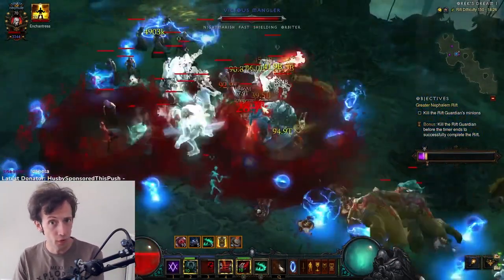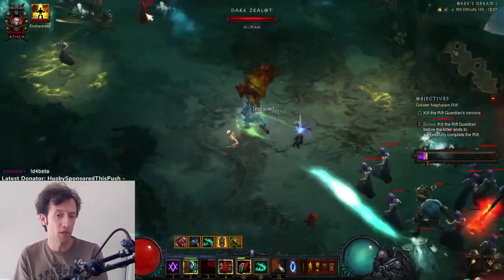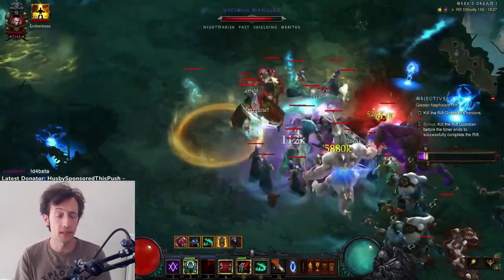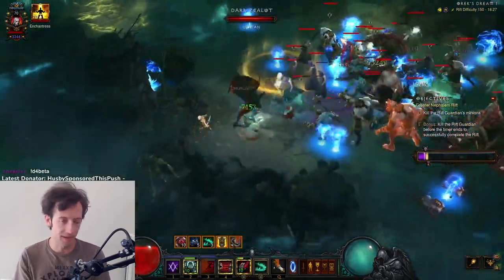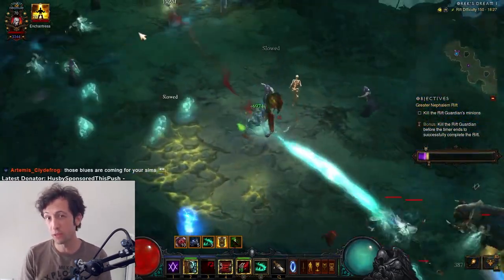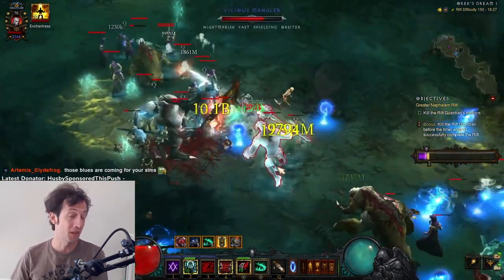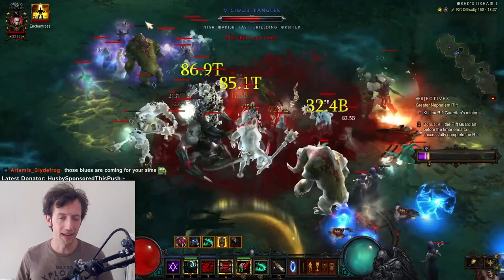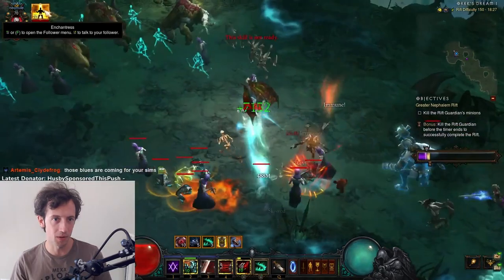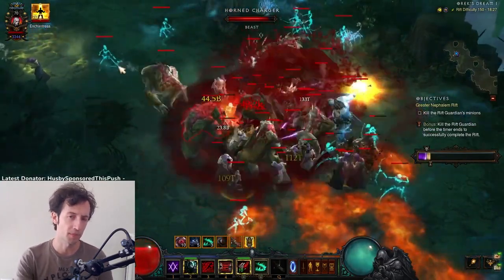Pylons spawn two to four per rift, and generally there is a maximum of 50% progression between two pylons. You can get one at like 50% and one at 99% for two pylons total, or you can get them at 5%, 15%, 60%, and 80%. There's a random range between pylons and you have to reach that minimum threshold of whatever the game has decided for you to spawn the pylon. If you just run through the map not making any progression you will not find any pylons, because you need to make progress to have a chance to spawn them.